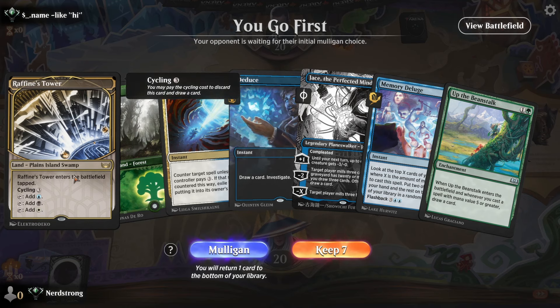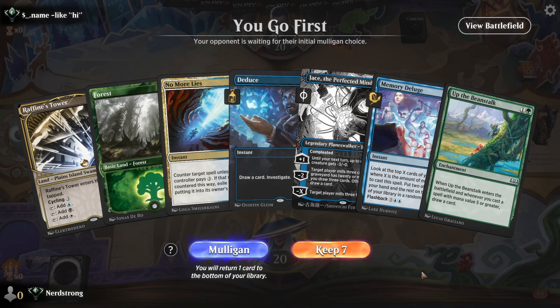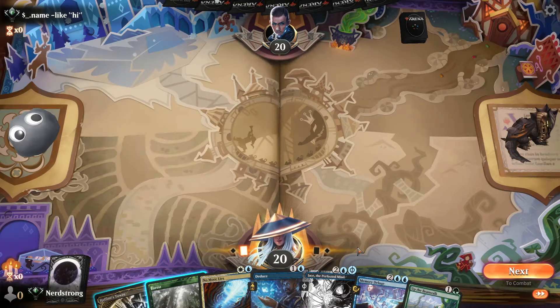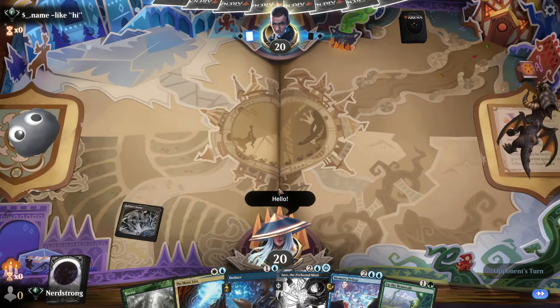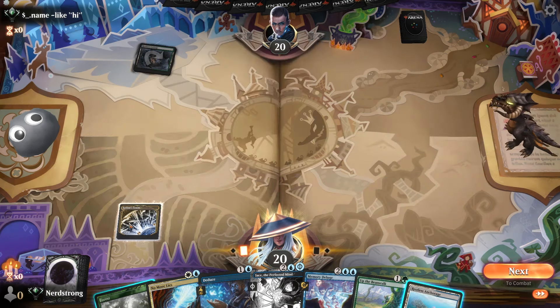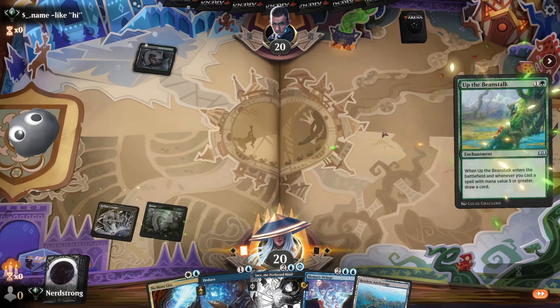Alright, this opening hand doesn't look too bad — it's got a Raffine's Tower and a Forest. We can get our Up the Beanstalk online pretty early. But No More Lies is not going to be able to be cast until we get a second blue or white source. Something tells me I shouldn't keep it, but I'm gonna keep it. First to play — going to play the Raffine's Tower. They play a Restless Cottage. We're going to go with the Forest first and play an Up the Beanstalk.